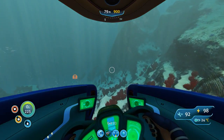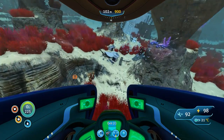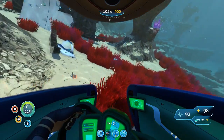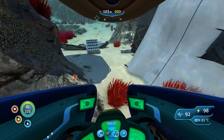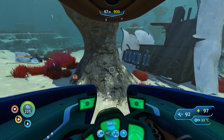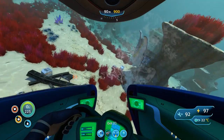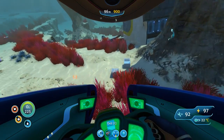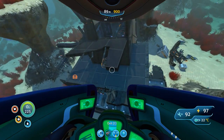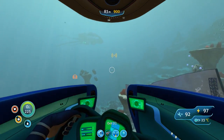Alright, there's the rendezvous point and a wreck. I want to see if I can find the drill arm while we're here. There are some Cyclops fragments and a lot of Seamoth fragments on the outside. I don't think there's much worth scanning out here — I have a feeling I've been in this one already. Yeah, I've been in there. Alright, back to my marker.